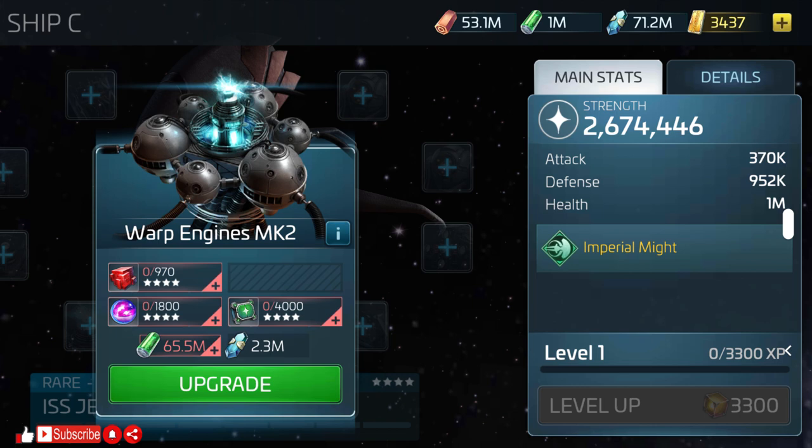Next are the warp engines. To reach mark 2 you'll need 970 G4 common ore, 1,800 G4 common gas, 4,000 G4 explorer parts, 65.5 million tritanium, and 2.3 million dilithium.